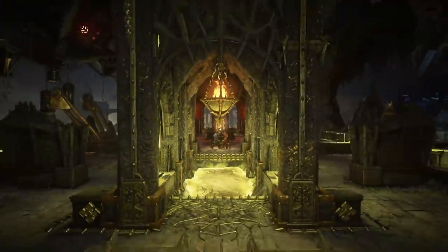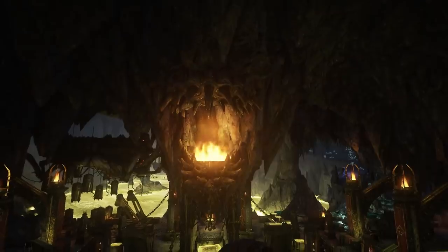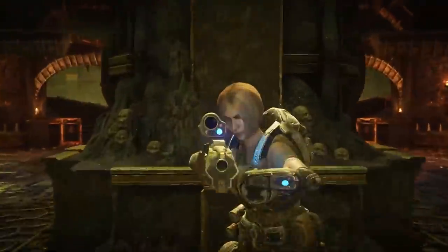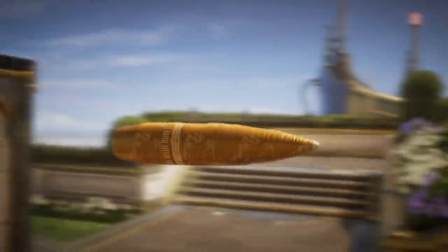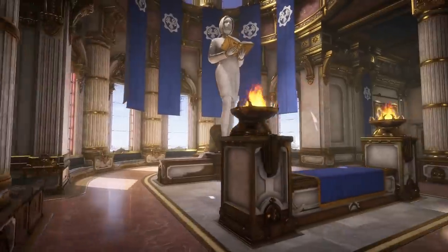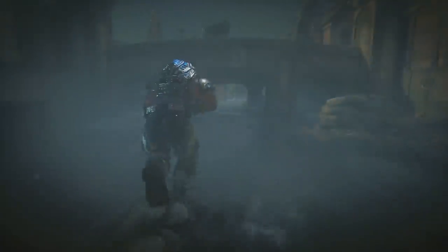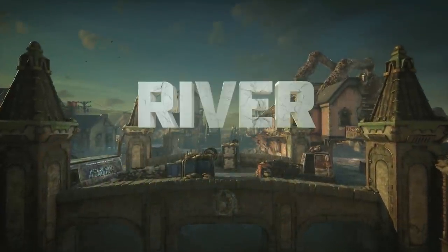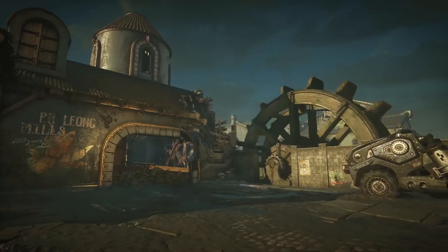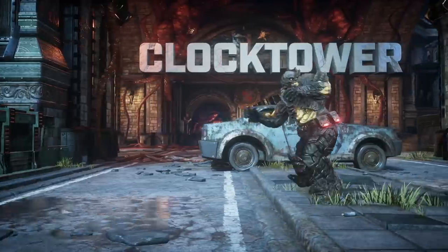Go deep under Mount Kadar in an epic fight in the Locust stronghold Nexus. Survive above the clouds in the towering arena of Regency. Battle for your life amongst destroyed ruins and echoes from the past in River. And two more classic maps: Gridlock and Clock Tower.